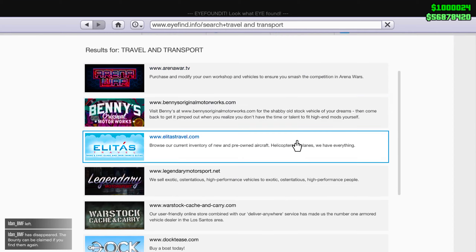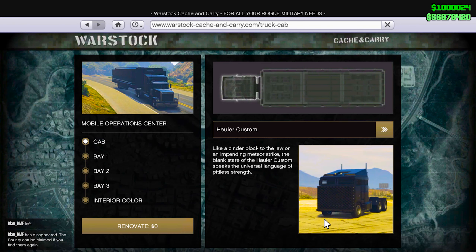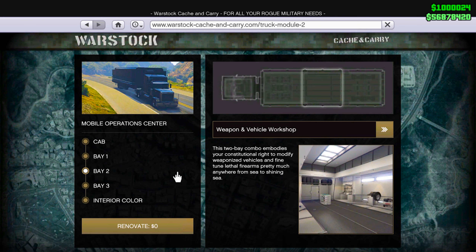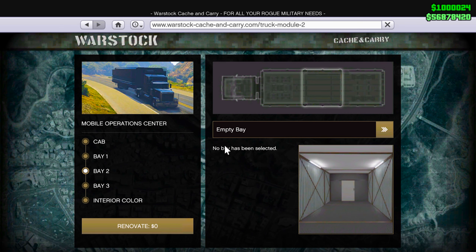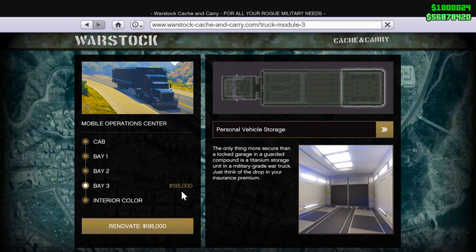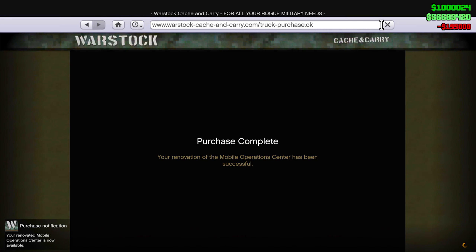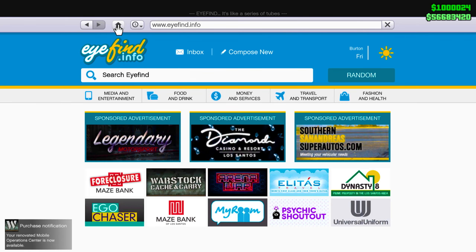Go to Warstock Cash and Carry, go back to the MOC buy page, and change Bay 2 to an empty bay and Bay 3 to personal vehicle storage. Renovate and buy — you will not lose your Deluxo, trust me.